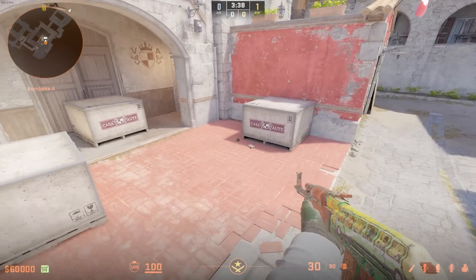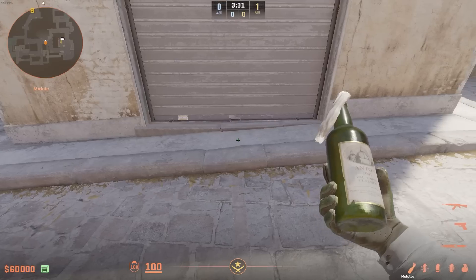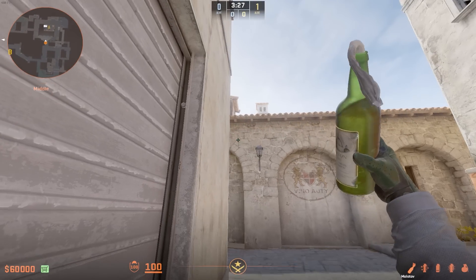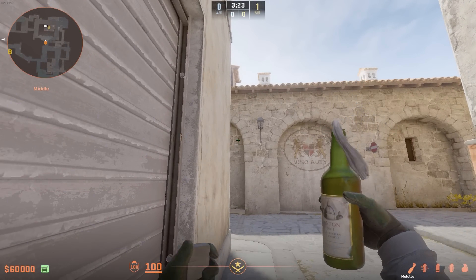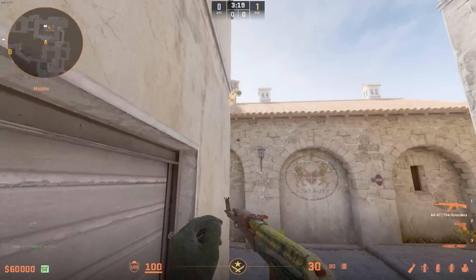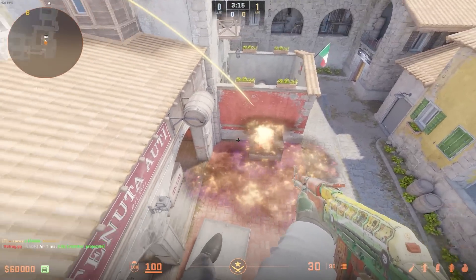Basically this trick — you just want to have the bomb planted in this general area here, and you want to make your way over towards mid. You just want to line up into the middle of this garage door here, and you just want to find this brick right here on the wall, and you want to aim about in the middle of it, and just do a jump throw with the molotov when you hear the bomb get tapped. That's going to bounce off here and molly off this whole vicinity.